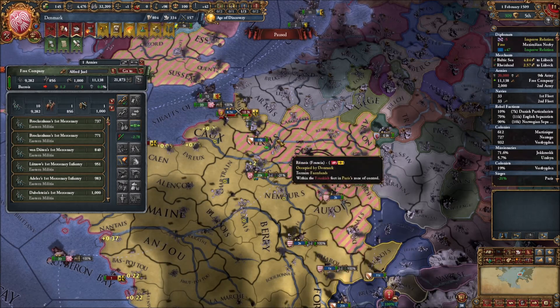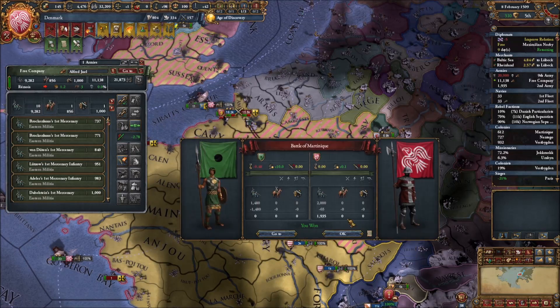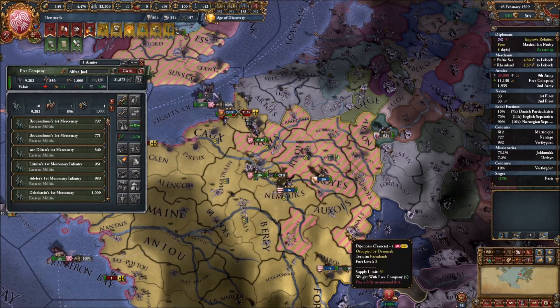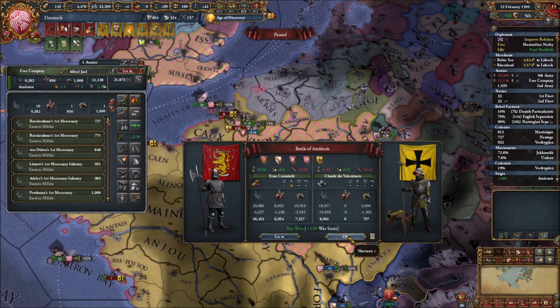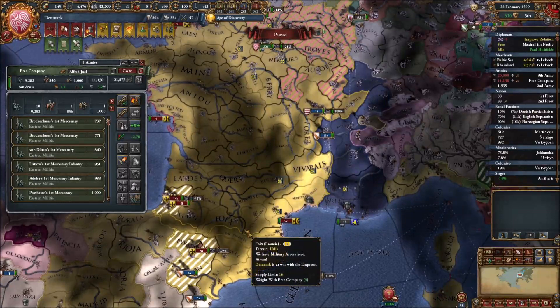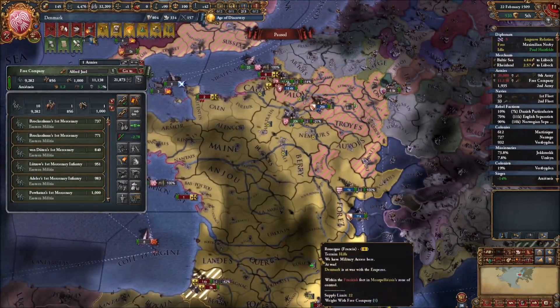It looks like Andalusia is a bro and jumps in there to help Finland, my mercenaries come along, and we turn the tide - Finland is saved. That's more war score against Francia because we've defeated another one of their armies, which really helps out.